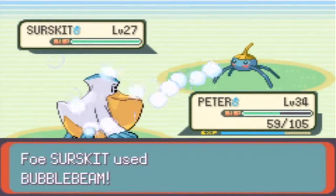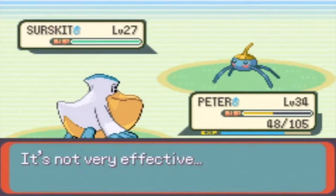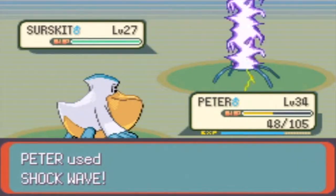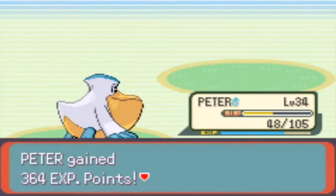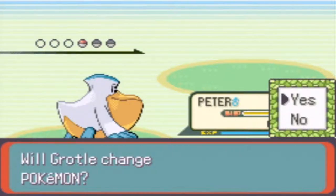He does have three Surskits. I'm gonna predict he has one more Surskit after this. Going for Shockwave again — Bubblebeam hits but won't do much because I'm water type, I resist it. Oh, it's a critical hit though. Doesn't matter. There goes the Shockwave, it hits yet again and takes down the Surskit, super effective. The last Pokemon is a Surskit — yes, he does have three Surskits.